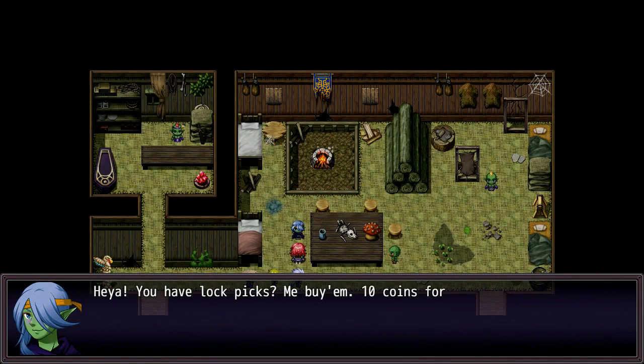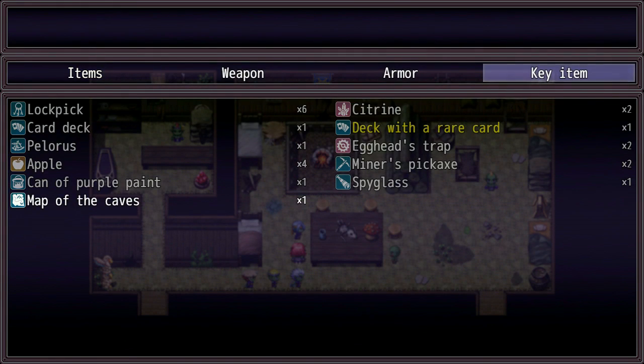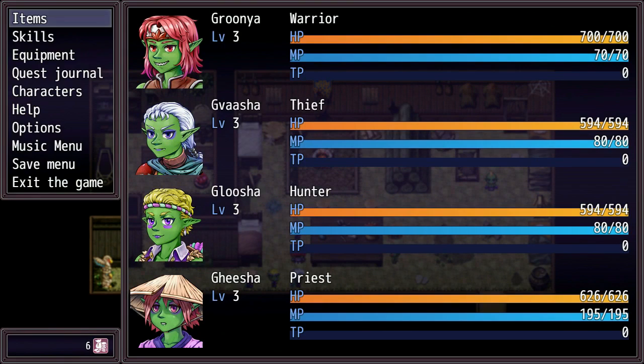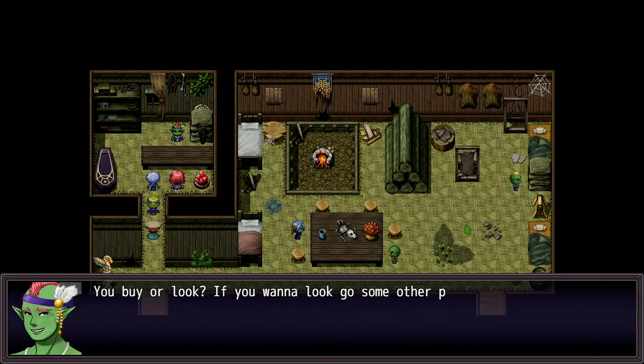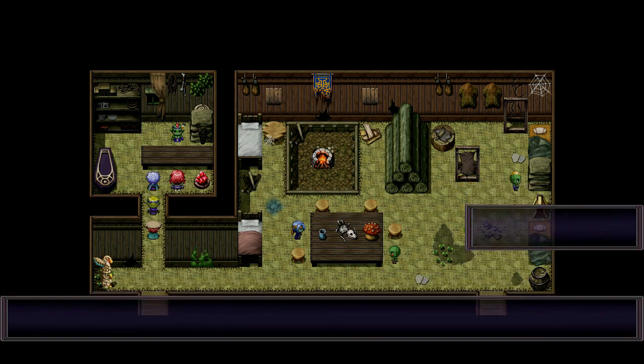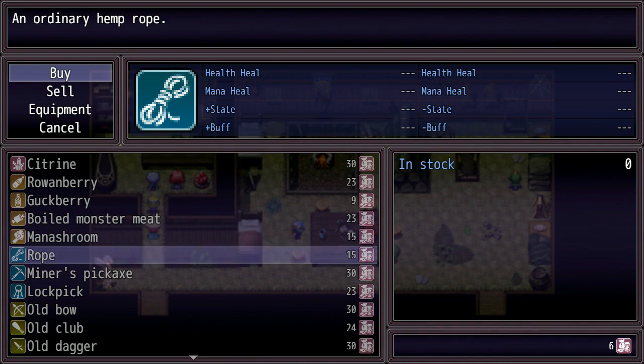Let's see what these lockpicks sell for. Ten coins for one lockpick. I have five — six. I'm gonna put priority on finding some rope. Do you sell rope? Oh gosh, you sell Citrine for 30 gold each — 30 coins, whichever the currency is. And rope is 15? My gosh, what's with your prices?